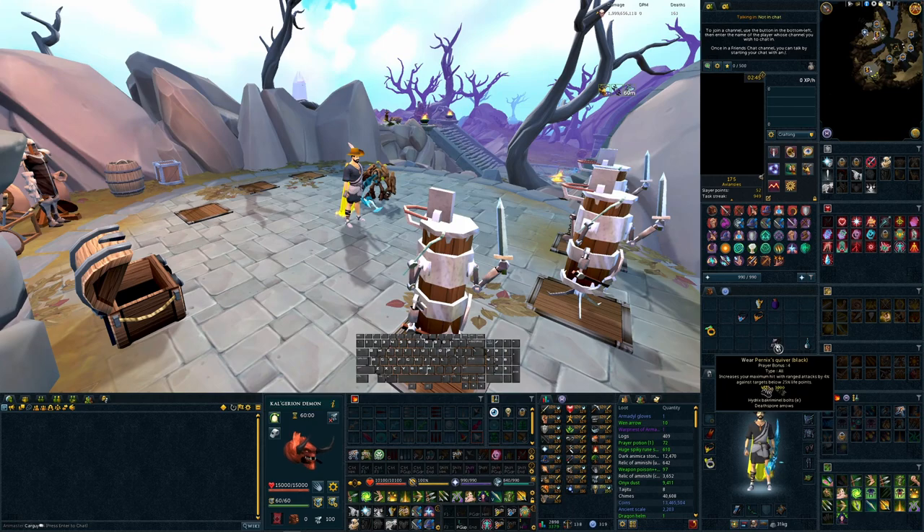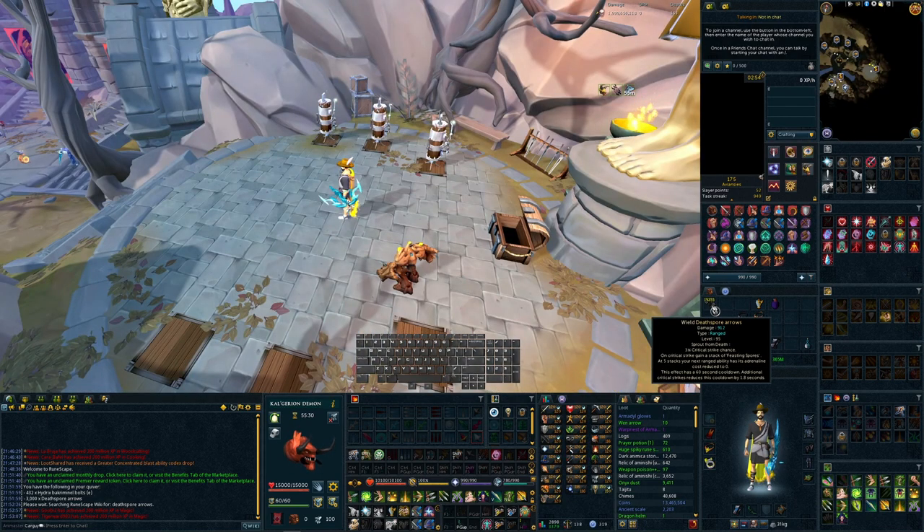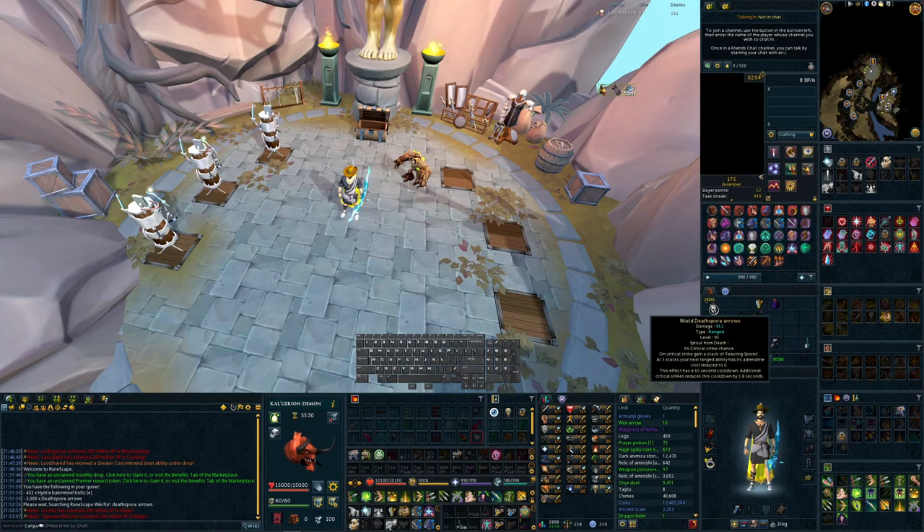Today we're here to talk about one thing and one thing only: what the heck are death spore arrows and how do they work? Death spore arrows are essentially crit arrows for ranged — they give a 3% extra crit chance. Their unique effect is that once you build up to five stacks, the next threshold, ultimate, or anything that uses adrenaline, ability, or special attack will have zero adrenaline cost. You can get a free Dark Bow spec, a free SGB spec, a free Death Swiftness, or Incendiary Shot — honestly, the sky is the limit.